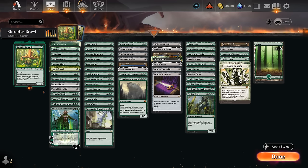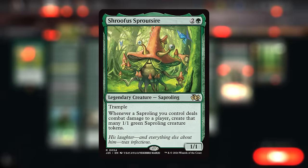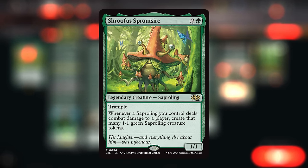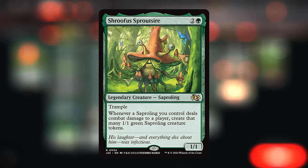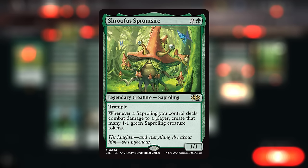Hello and welcome to another brawl video. Today we're taking a look at a mono green saperling deck as voted on by my supporters on Patreon, featuring Shrufus Sproutsire as our commander, introduced in Foundations Jumpstart. This three-mana 1/1 saperling has trample and says whenever any saperling we control deals combat damage to a player, we create that many 1/1 green saperling creature tokens. That ability applies to Shrufus but also to all the saperling tokens we generate, so once we get the ball rolling the number gets out of hand very quickly. Our game plan is to pump up Shrufus to increase its power, make lots of saperlings, then pump up the team to make more and more tokens and eventually attack for lethal.